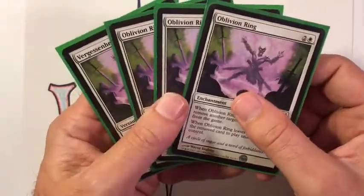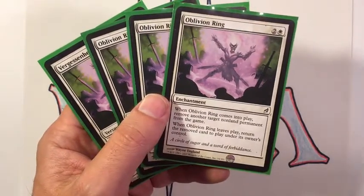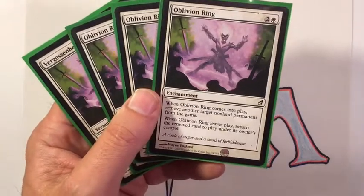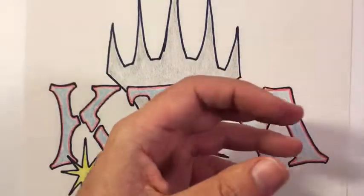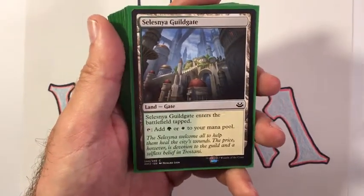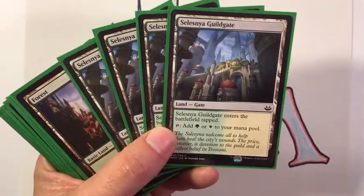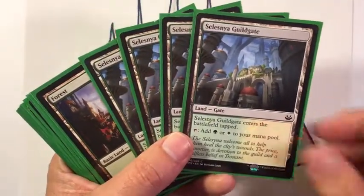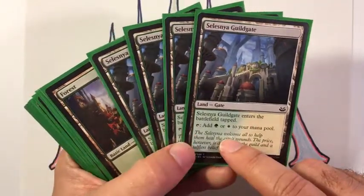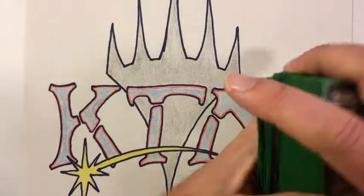I finished the deck off with four Oblivion Rings. You can put any removal you want in here — I went with Oblivion Ring because it's a catch-all for everything and easy to understand and read. That's the basic deck. I rounded it off with 20 lands, which might not be quite enough — you can always go up to 21 or 22. I used guild gates from Ravnica since they're cheap and easy to find; I didn't want to throw a ton of money into this. You could use any dual lands you want, then just round the rest out with forests and plains.